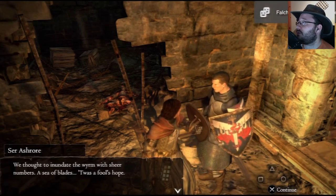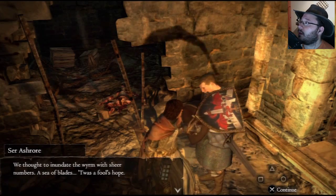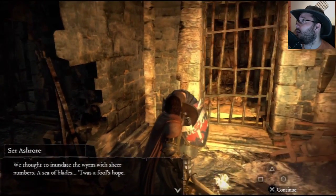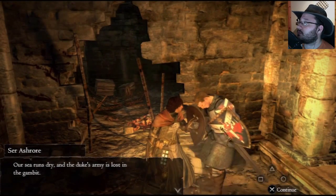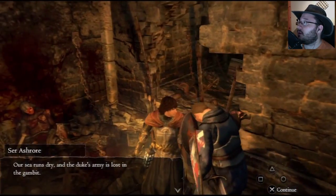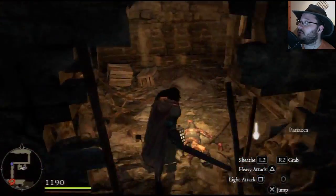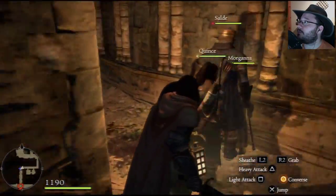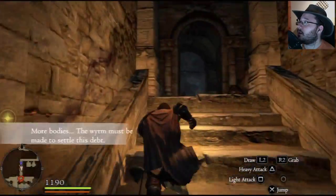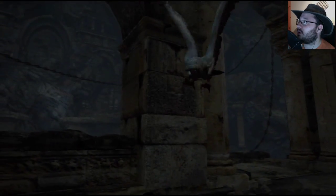We can talk to the rescued soldier. He mentions his men were defeated with sheer numbers, and the duke's army is lost. He calls you 'arisen' and gives you a potion. Now we move forward and get these RPG-type dialogue moments — I don't really like these, they're annoying. I'm going to try and taunt the incoming enemy: 'come at me.'